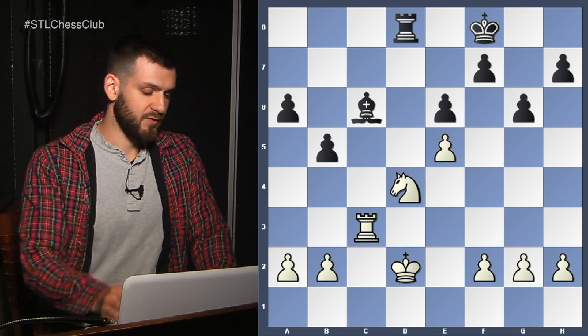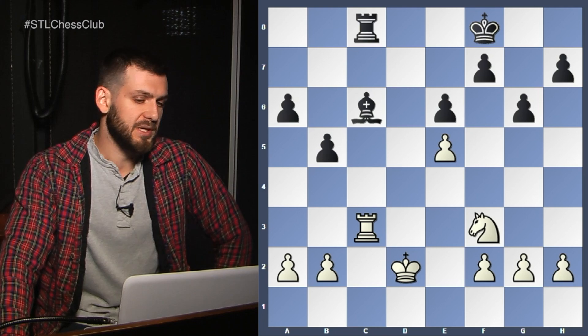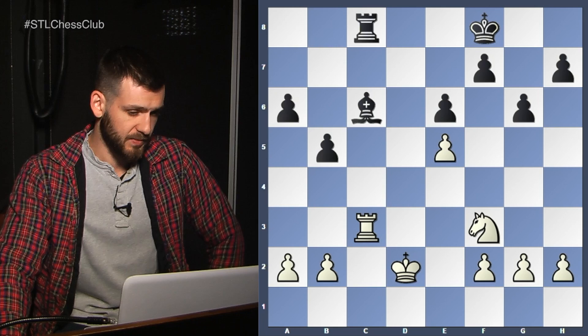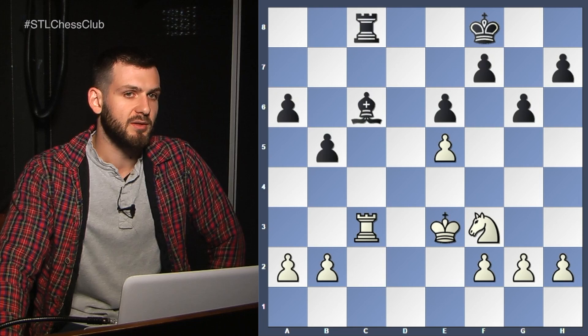So Jobava spotted this and played a much more natural move. He's on a very unpleasant pin. We know that if he tries to play something like Bb7, he's going to have problems in the ensuing King and Knight versus King and Bishop endgame, because the King just enters via d4, c5 very quickly and the pawns fall. So first things first — King e3. Let's not allow him to go Rd8 and get off the pin. King e3, King e7.